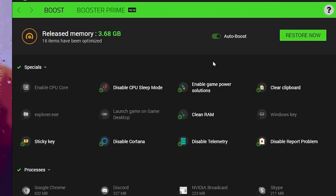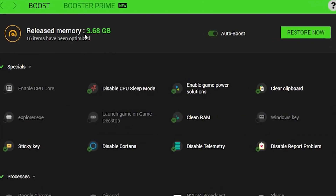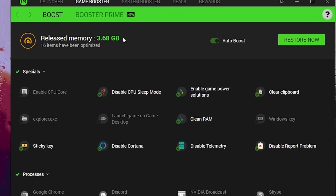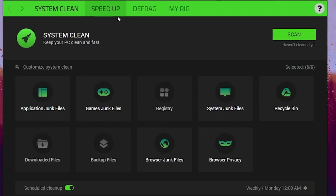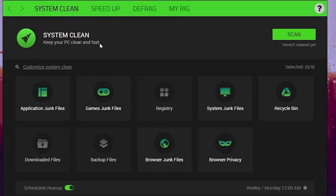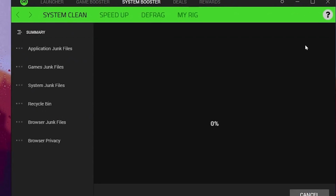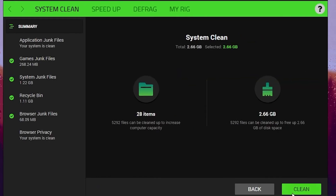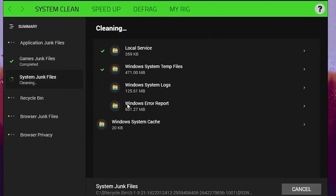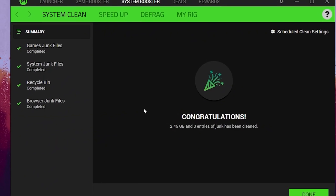This will automatically stop all user services and applications on your Windows. You can check that the released memory is around 3.6 GB, which is a lot of memory freed up for gaming. Now go for the next step, which is the System Booster tab. Inside here, you will find system clean with multiple options for optimization. Click on the scan button, and this will start scanning all junk files on your Windows. Once done, click the clean button, and this will clean all junk data from your PC and help improve your Windows performance for gaming.